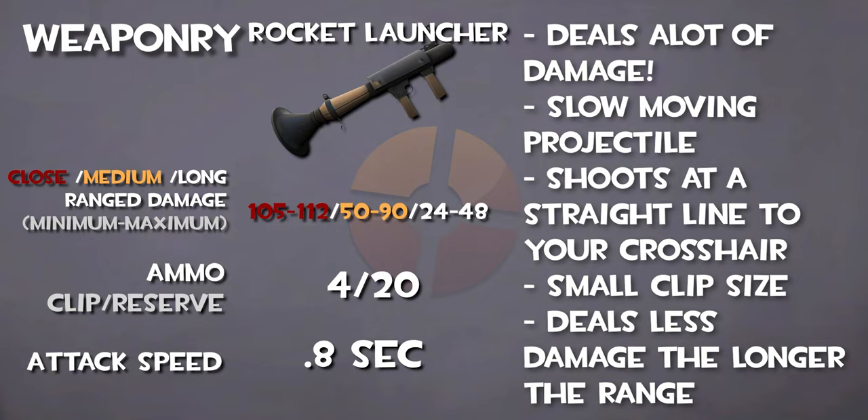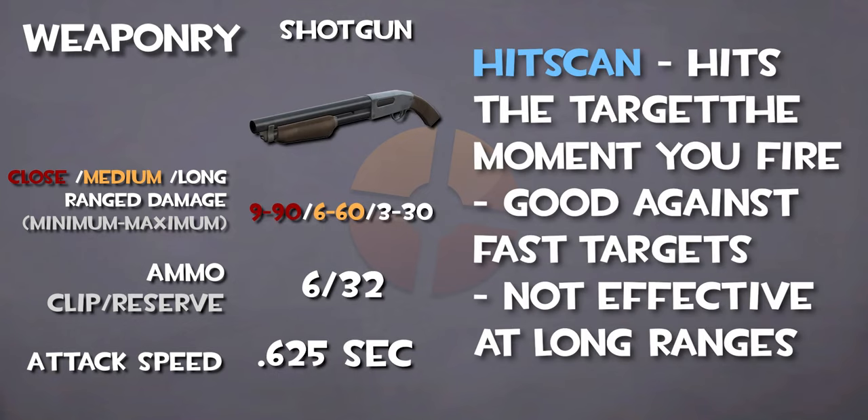However, the farther the rocket has to go, the less damage it will deal due to falloff. The shotgun hits the moment you fire it, making it effective against a fast-moving target. It's also a great backup when you run out of rocket ammo.